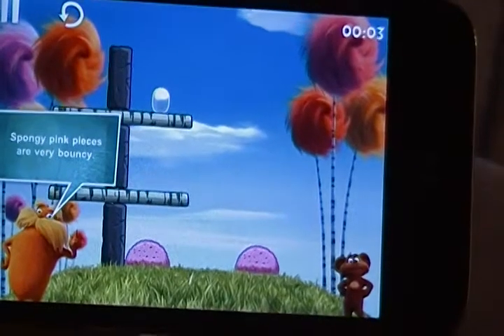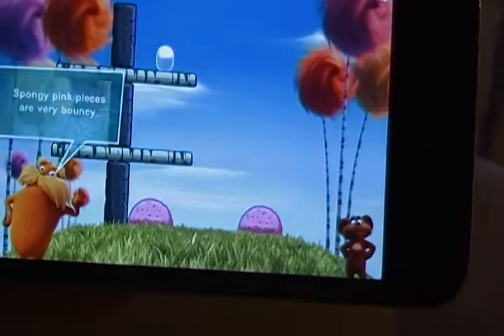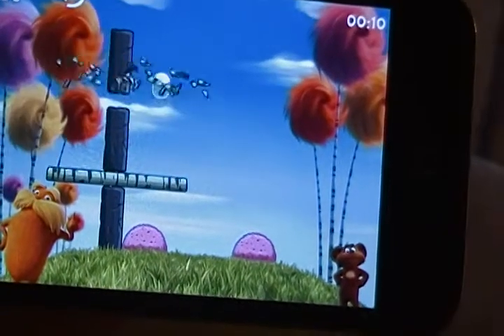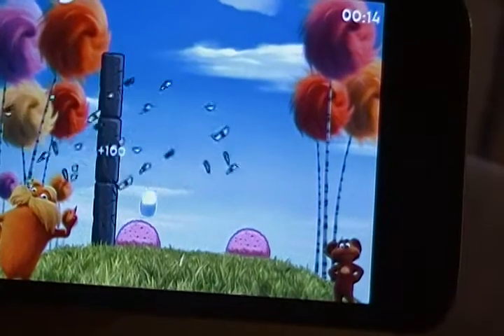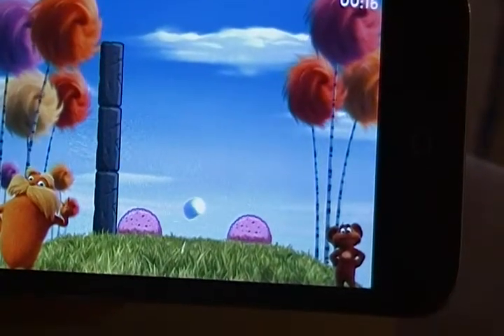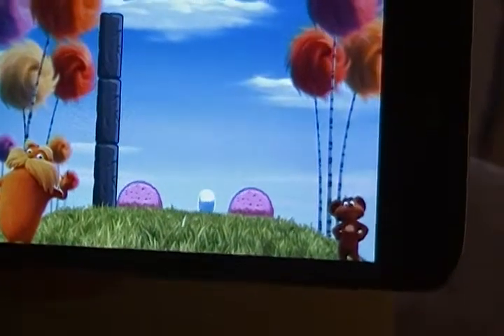On this one, if you take it down from where it is it'll hit the bouncy things and you'll go flying down the side. So we're going to hit the top one, let it stop and rest on the bottom, then hit the bottom one and it'll hit in between and then drop onto the ground.